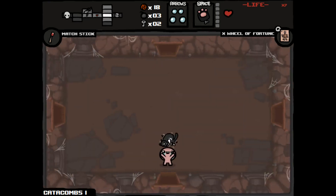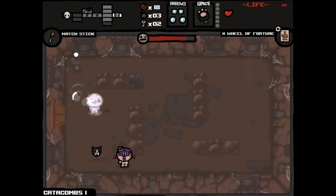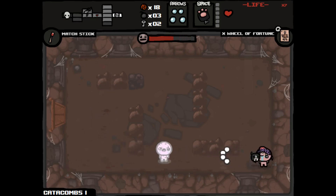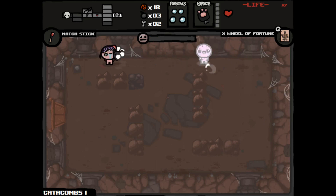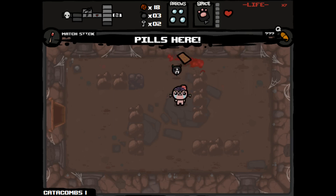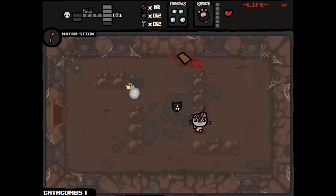Died — alright. We can do this fight, let's try again. We just need to keep it slowed and then keep our distance. Got it. We got a pill — hopefully something good. Puberty — alright, neutral pill. Let's blow up this tinted rock — bomb and a key. Hoping more for a spirit heart, but we came out neutral from it.